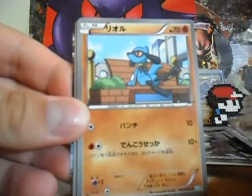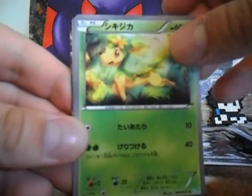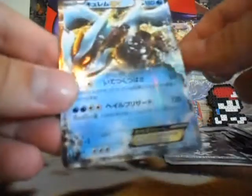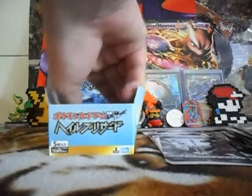Wigglypuff — nice, it's an EX. Riolu, Deerling, Lilligant, and Kyurem EX. Awesome. Kyurem. So I got two out of three regular EXs.